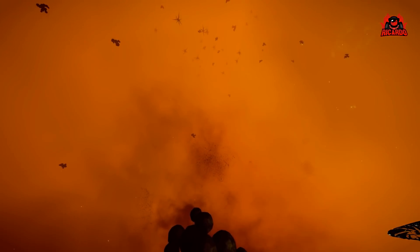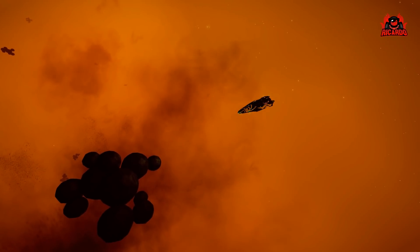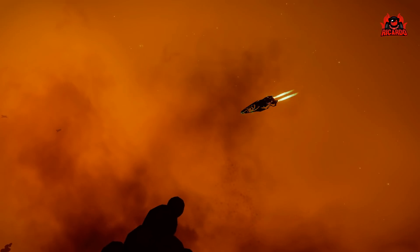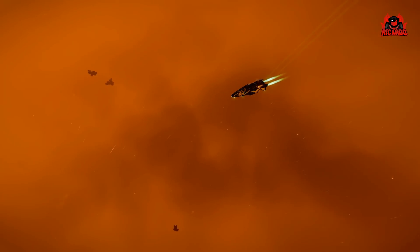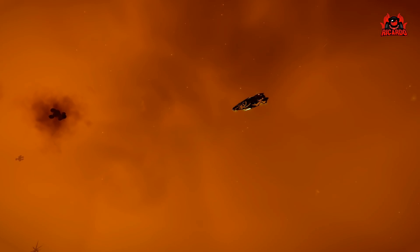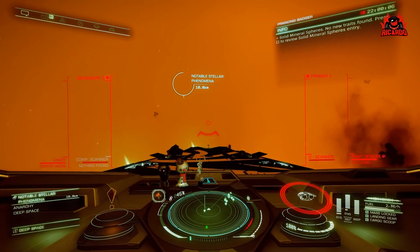Other than being graphically fantastic — and you can't say it isn't, it's graphically spectacular with these new updates — as far as we can tell, there's not an awful lot of point to these stellar phenomena other than going out there, scanning with your composition scanner, getting credits, and getting some money — about 50,000 credits for an entry into the codex. That's fine, and making it more interesting to find things within the Elite Dangerous galaxy is definitely a bonus.